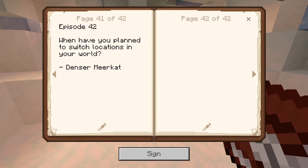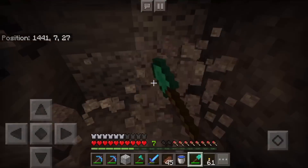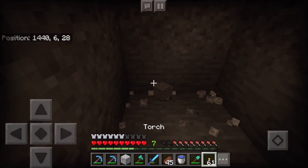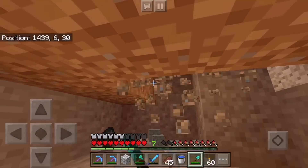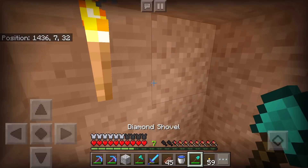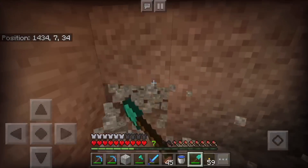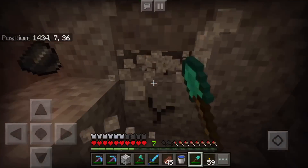Our comment question for today comes from Densier Meerkat — I apologize if I butchered your name — who asks: when have you planned to switch locations in your world? It's a great question and one I get fairly often — almost every episode, though not always phrased the same way. Sometimes it's like, hey, when are you going to do Season 3? Or when Update Aquatic comes out, are you going to build a water base? They're all kind of in the same vein. What are the plans for the future is what I get out of this.